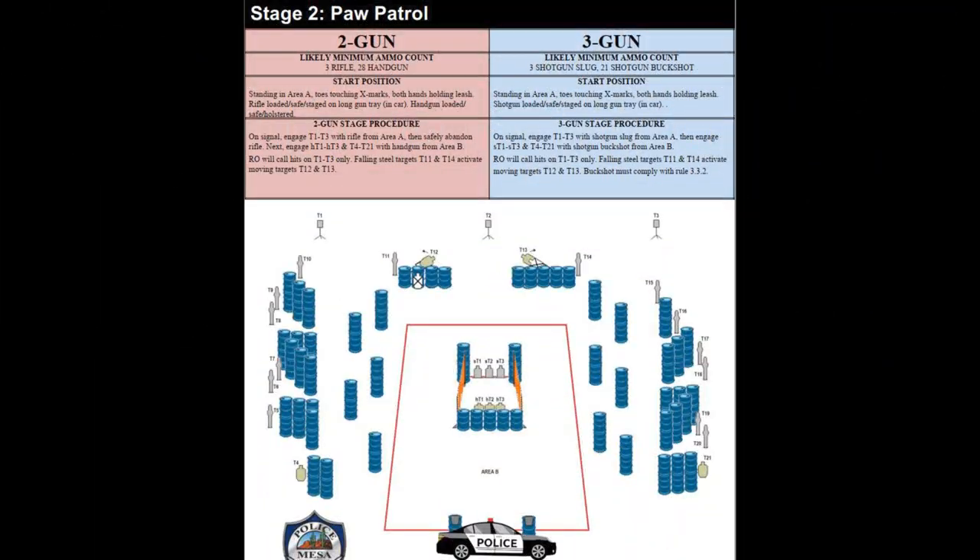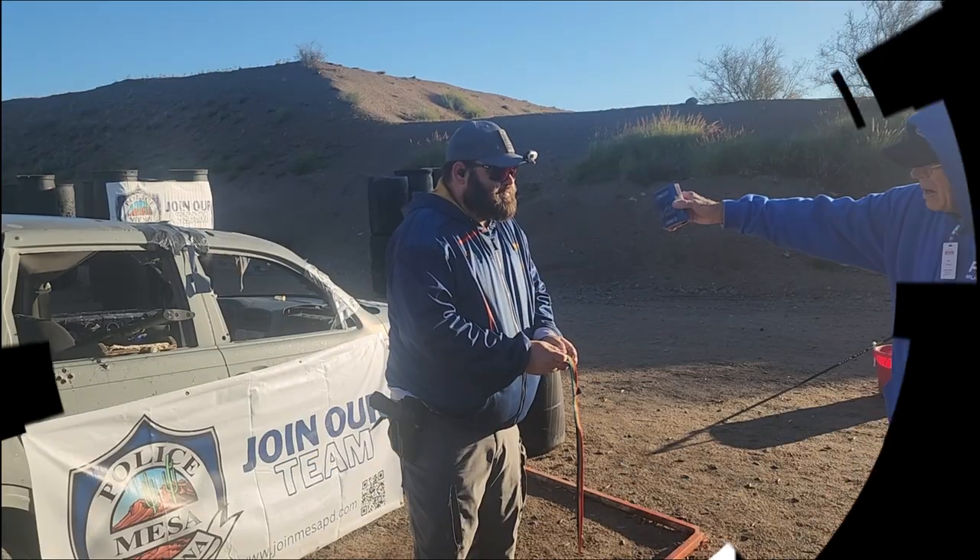Here we have stage two. This was actually the first stage for my squad on Saturday morning. For this stage, you started facing uprange, holding a leash to Little Stuffed Dog. On beep, you turn around and retrieve your rifle.